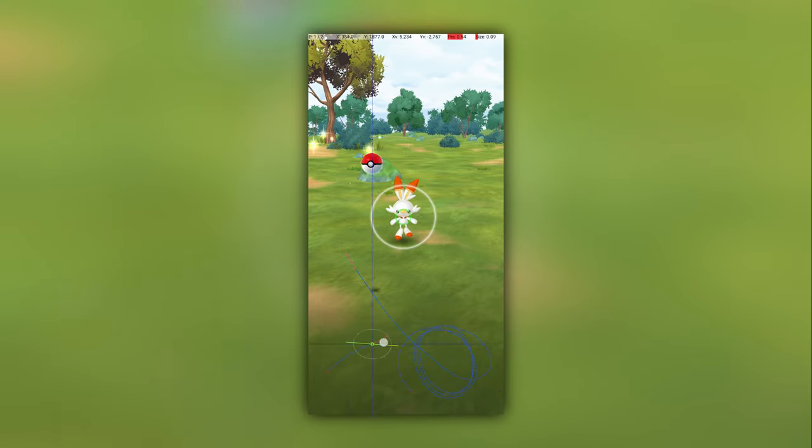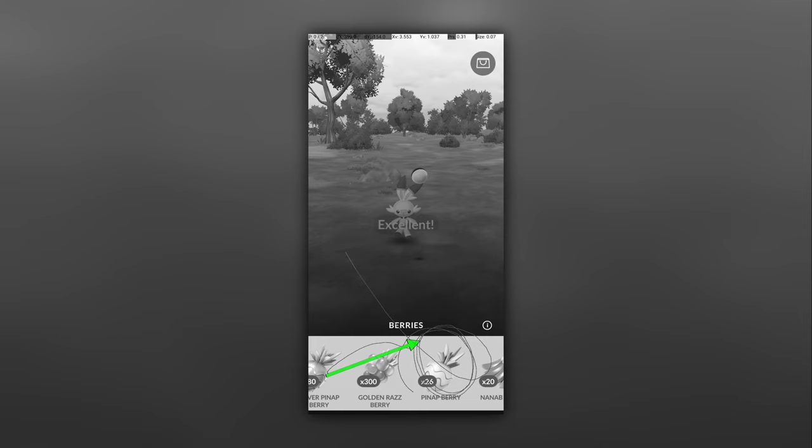I didn't really provide a recommendation in that video about how to fix your technique, but what I personally did was continue to use the same horizontal swipe technique, but deliberately tried to move slightly up instead of slightly down. I found this quite awkward and not as reliable as I wanted.